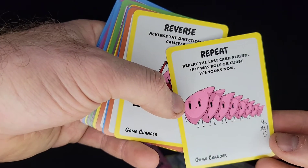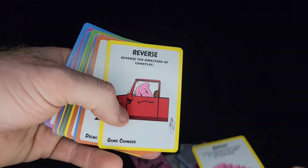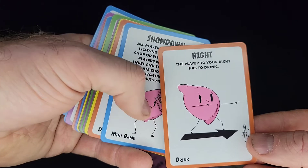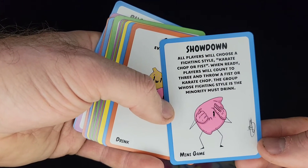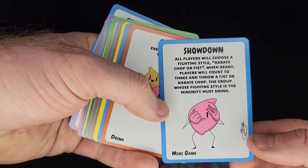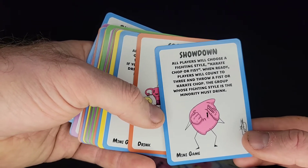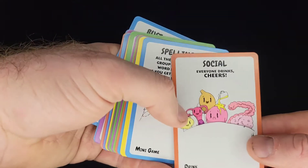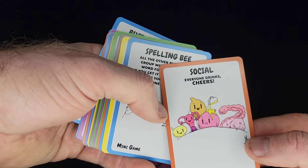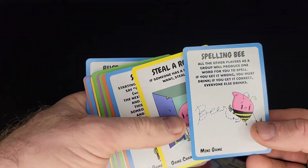Repeat: replay the last card played. If it was a roll or a curse, it's yours now. Reverse: reverse the direction of gameplay. Right: the player to your right has to drink. Showdown: all players will choose a fighting style — karate chop or fist. Count to three and throw. The group whose fighting style is the minority must drink. Social: everyone cheers, or everyone drinks. I'm getting drunk on this game and I'm not even drinking.